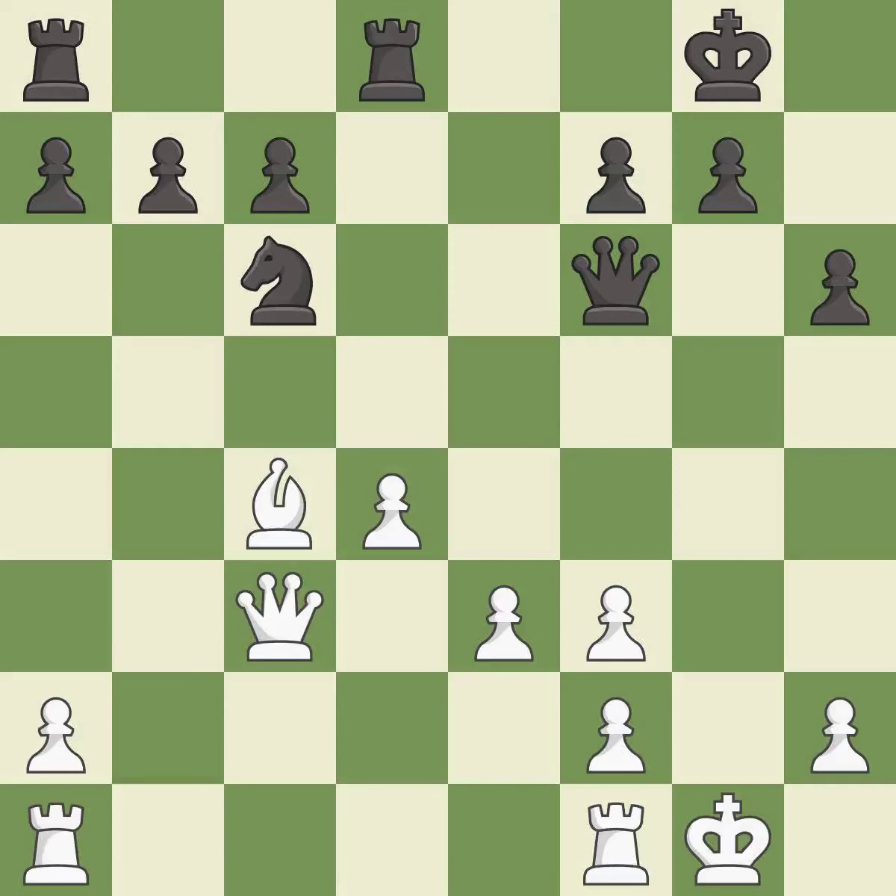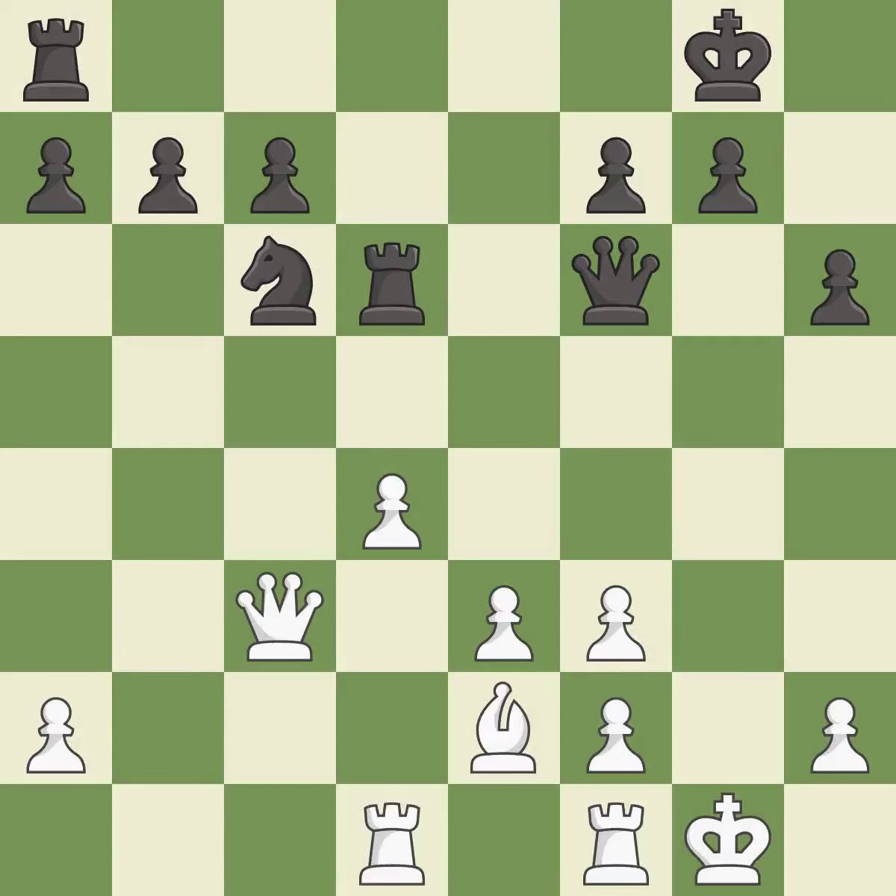This is a fair move — it is good. This defends the attacked pawn — it is best. This ignores an opportunity to develop a rook off its starting square — it is an inaccuracy, this is not the right idea. It is an inaccuracy. This activates a rook by developing it off of its starting square. This threatens to win material — it is good.